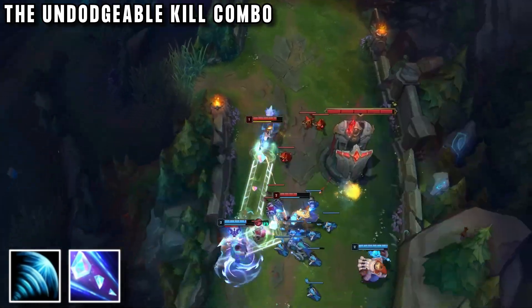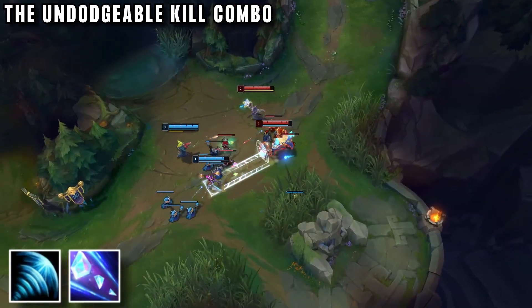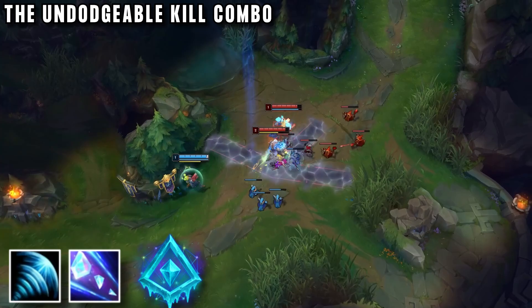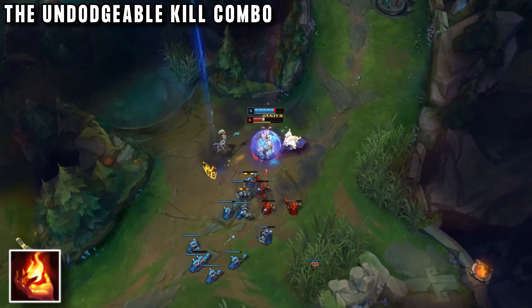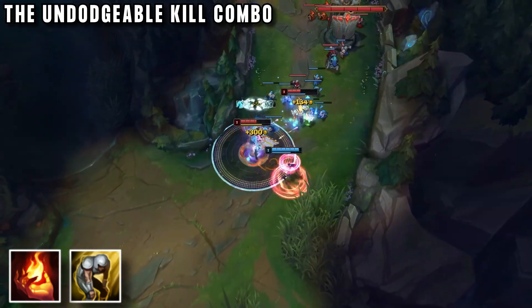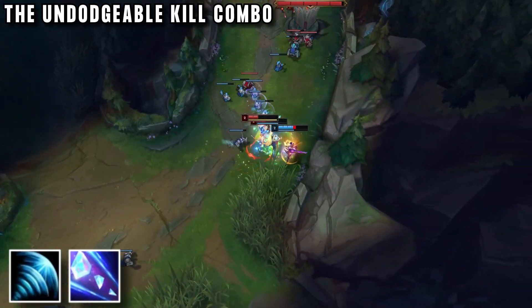So if this is a squishy AD carry or a support, they'll be taking Lee Sin Q damage, get stunned, be slowed by Taric's Glacial Augment, and be easily set up for a kill. Lee Sin even takes Ignite to make sure they have enough damage to kill even at level 2, with Taric having Exhaust to deny enemies from turning it around. This combo is great, and they use it over and over again in lane to get stuns.